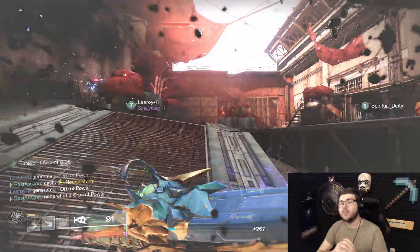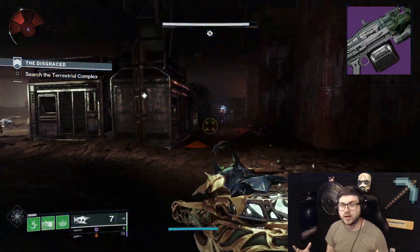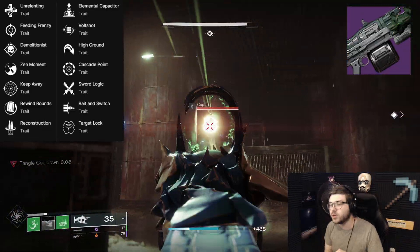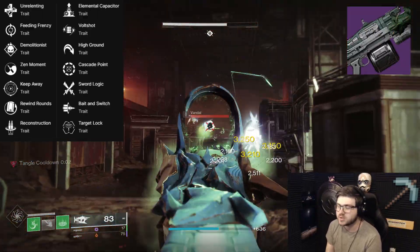Finally we have Song of Eryo, an Adaptive Frame Arc Machine Gun. Machine guns are pretty strong right now. The first column has Unrelenting, Feeding Frenzy, Demolitionist, Zen Moment, Keep Away, Rewind Rounds, and Reconstruction. The second column has Elemental Capacitor, Volt Shot, High Ground, Cascade Point, Sword Logic, Bait and Switch, and Target Lock.